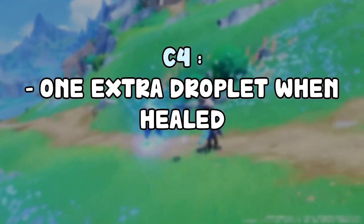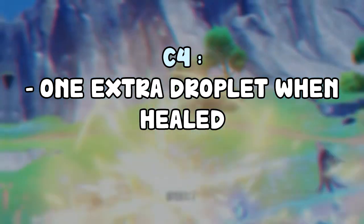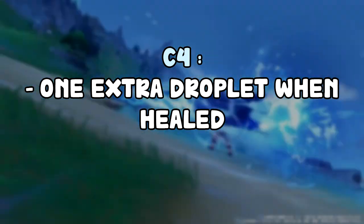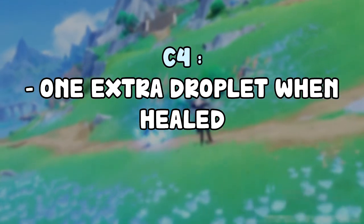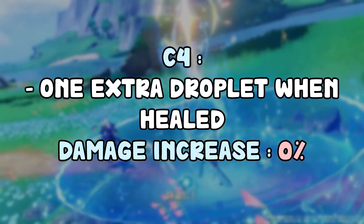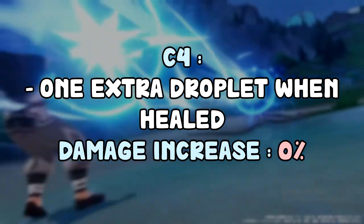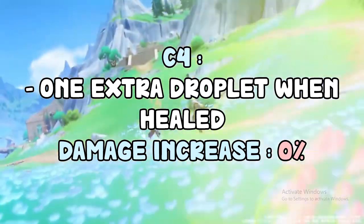C4 is that when you're on the field and you're healed, you gain one source water droplet, and this can only occur every 4 seconds. It's not really that good — we generally already have enough droplets to do the charge attacks we need. It's going to technically allow you to do more charge attacks, but it's not really optimal for rotations and you probably don't even want that. For the number of charge attacks in a single rotation, you already have enough droplets. So C4 is probably a 0% damage increase and I think it's a pass.